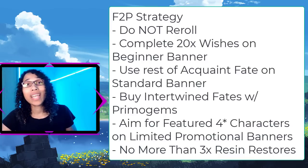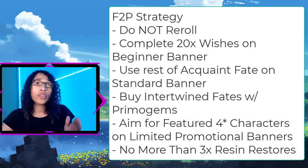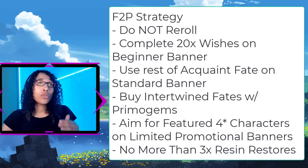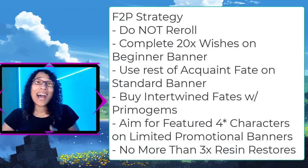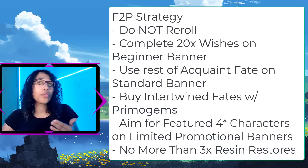Four-star characters are extremely unique and can be just as good as five-stars. When managing your resources as a free-to-play player, primogems are used for both original resin — the energy system required to continue progressing in the game — and to buy additional fates for the gacha. I recommend that you never go past three resin restorations, as the cost becomes quite expensive, taking almost a full summon's worth of primogems or more beyond three resin restores.